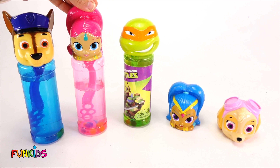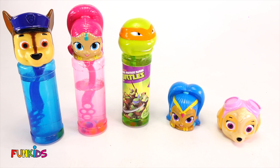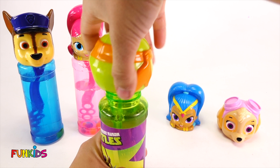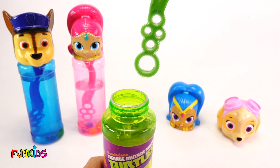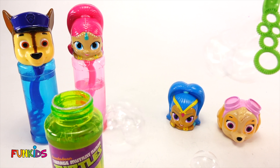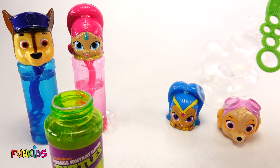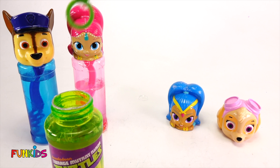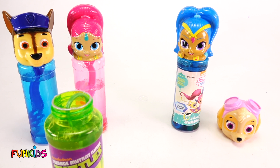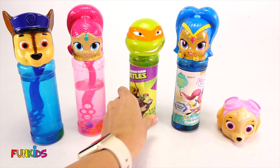So let's put Shimmer back on her pink bubbles. Now we have Chase with his blue bubbles, Shimmer with her pink bubbles, and Michelangelo with his ninja turtle green bubbles. So let's use our ninja turtle bubbles on Shine. Are you ready, Shine? Here we go. We got her — Shine turned into bubbles too.